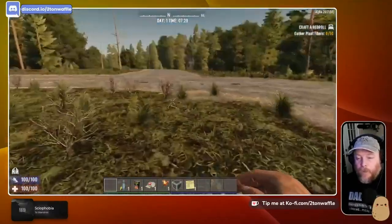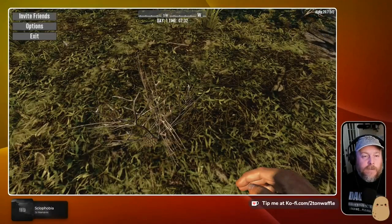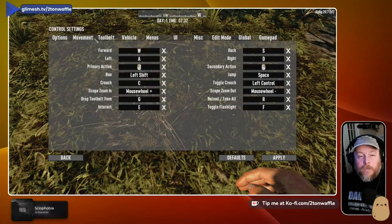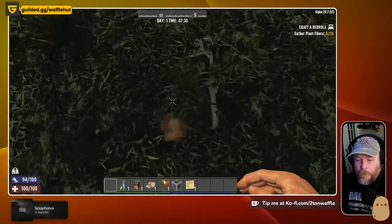Several minutes later, we've made it into the world. Sprint is C-Shift. We need to craft a bedroll and gather plant fibers. Let me go into options to figure out the controls — crouch, scope, drop, interact is E, jump is space, toggle crouch is left control, R is reload, toggle flashlight is F. So I gotta gather plant fibers — do I beat up the plants?